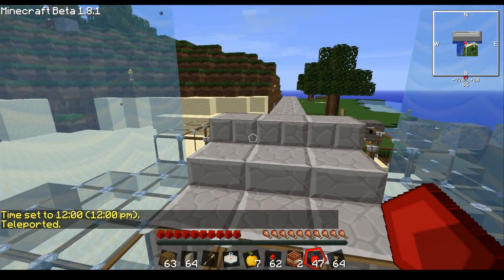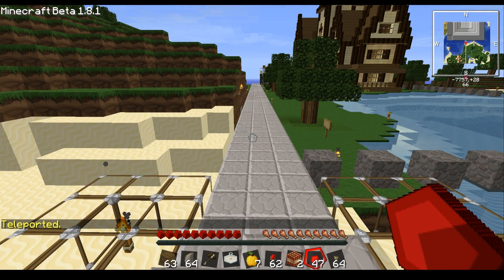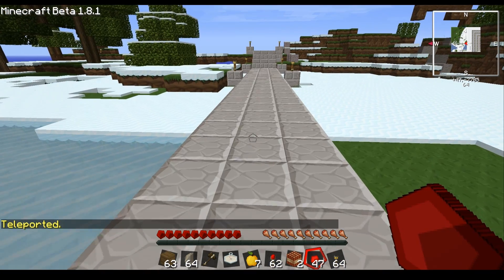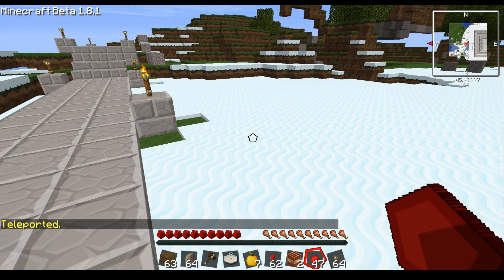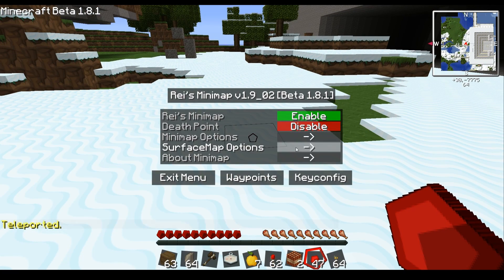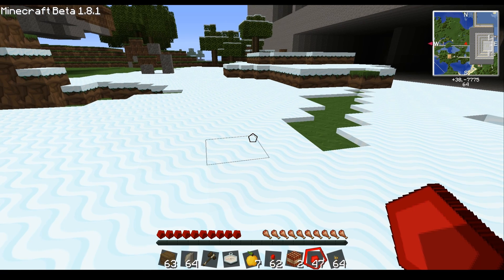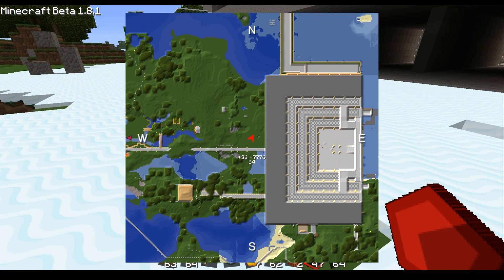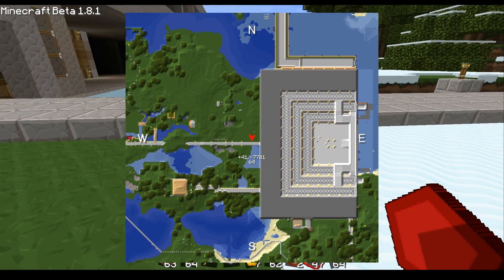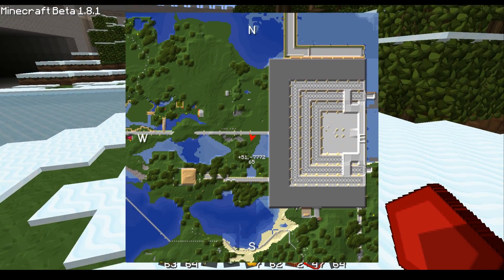Let me navigate to a snowy area to demo the hide snow feature. Alright, there we go — with hide snow enabled, we hit X and as you can see, all the snow has disappeared from the map. Very handy. It doesn't hide ice, but what's under ice is just water anyway.